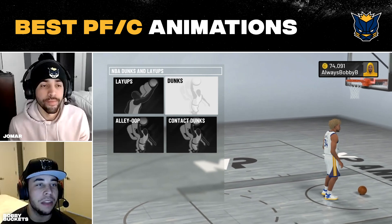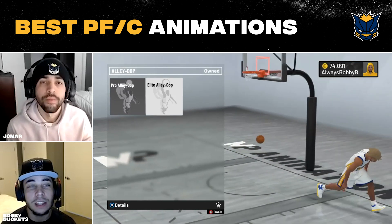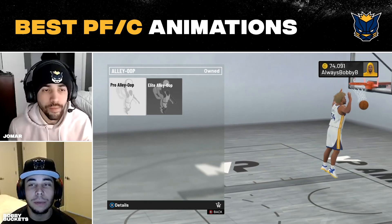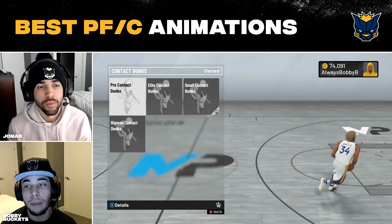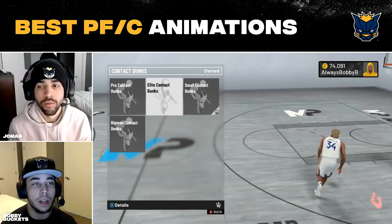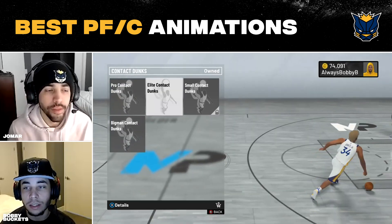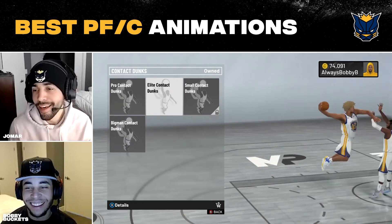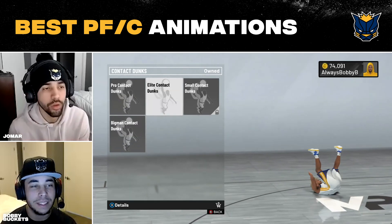For alley oops — just use whatever you can unlock. If you're a paint beast and can unlock elite alley oops, definitely use elite. If you've got pro, use pro — pretty straightforward. Same with contact dunks: if you can only get pro or big man contacts, go with those; if you can unlock elite, go with elite. Once you unlock elite you can equip all of them. Andrew Wiggins elite contact dunk is probably by far the best one — it's insane.